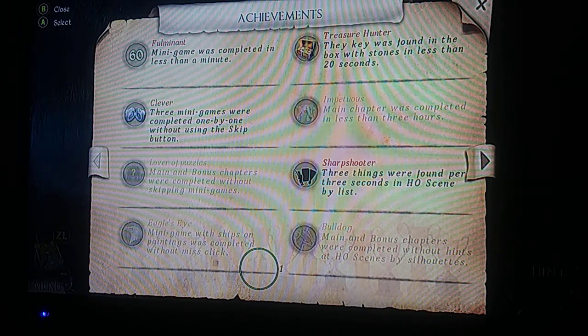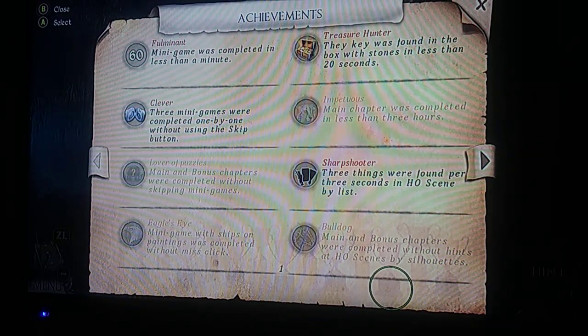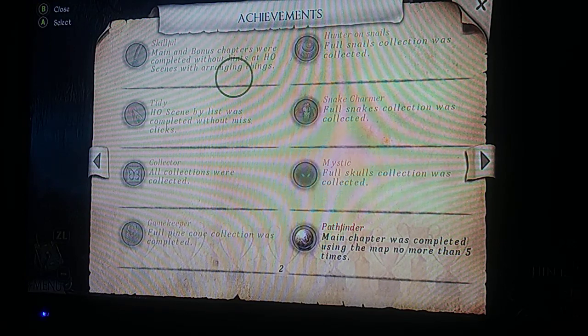Minigame with ships on paintings was completed without a misclick, so you would have to complete that without any misclicks. Bulldog — main and bonus chapters were completed without hints at Hidden Object scenes by silhouettes. Skillful — main and bonus chapters were completed without hints at Hidden Object scenes with arranging things.